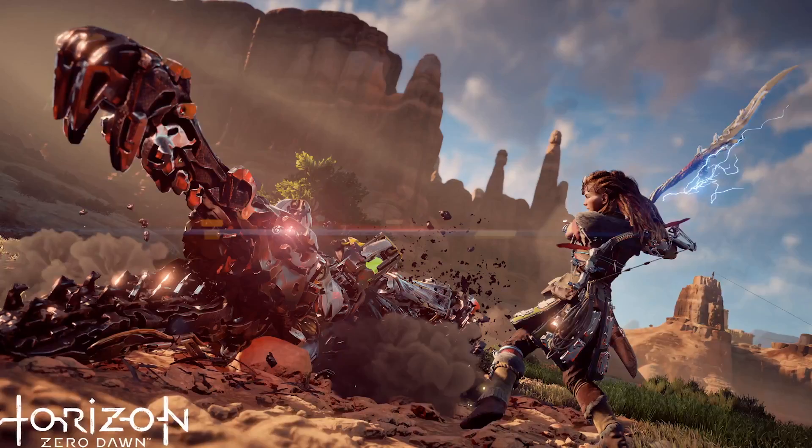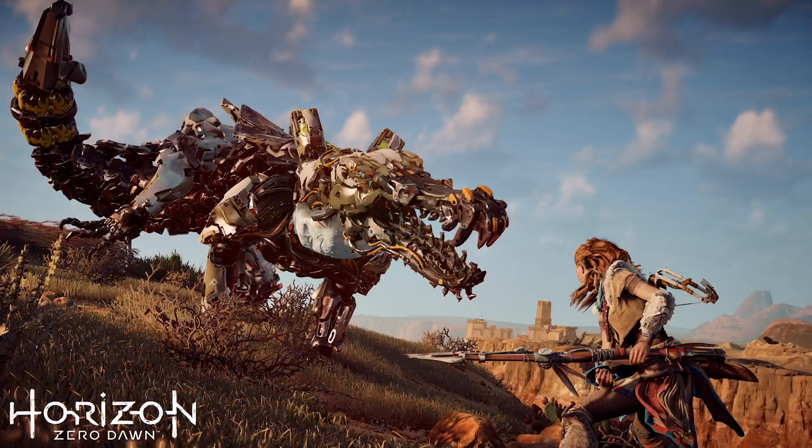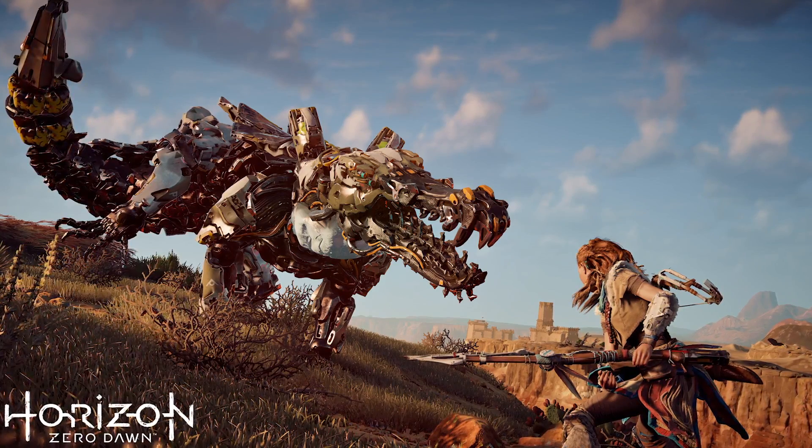The Snap Maw is one of the enemies we haven't shown much of. It operates very often in groups. The machine itself is already very dangerous, especially in the water. Fortunately for Aloy, we have sprint swimming, so she can swim a little bit more quickly. But often that won't be fast enough, so you have to be very careful.